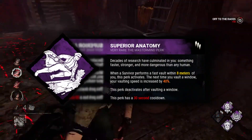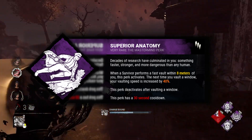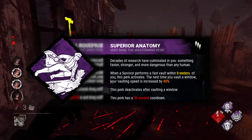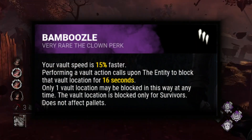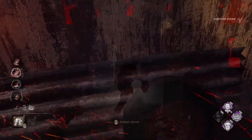Superior Anatomy: when a survivor performs a rushed vault within 8 meters of you, your vaulting speed will be increased by 30, 35, or 40 percent. The next time you vault a window with Superior Anatomy, it deactivates after vaulting. Superior Anatomy has a cooldown of 30 seconds. Essentially, survivors jump, you jump fast. For context, Bamboozle increases your vaulting speed by 15 percent, so at max ranks there's a difference of 25 percent, which is actually bonkers.